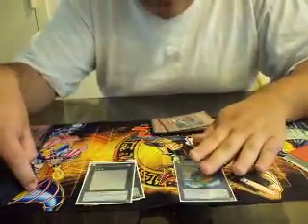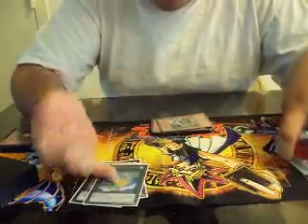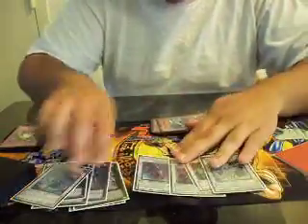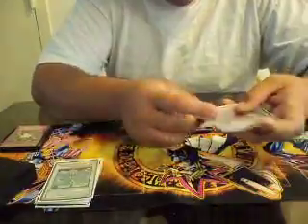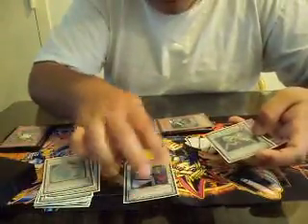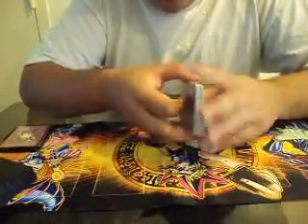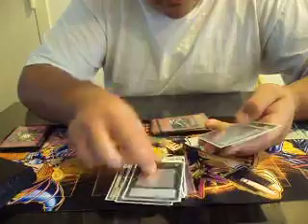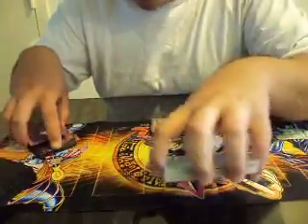Number 34: Terror-Byte is really good — I have a couple of Level 3s with Banisher and Jujitsu Master, and I can bring back Fossil Dyna removed from play with Dimensional Fissure. One Trishula, one Scrap Dragon, one Colossal Fighter, one Thought Ruler Archfiend, one Stardust Dragon, one Black Rose Dragon, one Brionac, one Librarian, one Catastor, and one Ally of Justice Decisive Armor — even though I don't synchro often, it's good to have in the extra deck in case something unexpected happens like a big creature swap.